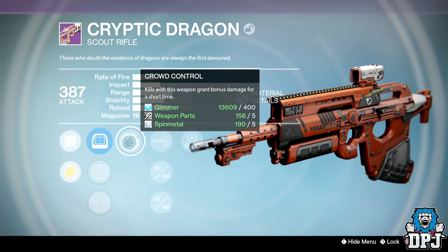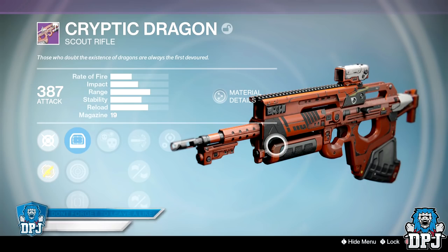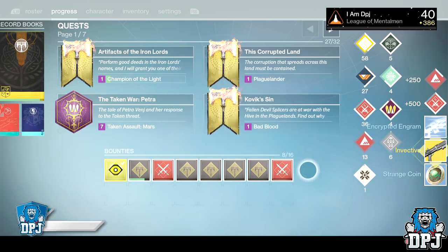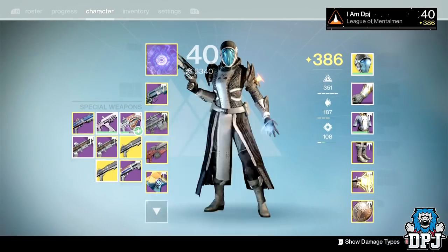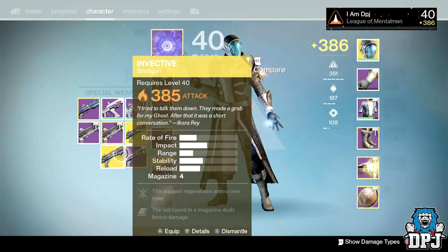I've heard good things about the Cryptic Dragon in PvP, obviously at a distance, because we all know at close range combat is ruled by snipers and shotguns. Moving on to my warlock, I got the exotic shotgun the Invective, dropping at 385 — a weapon I've had many times and already have at 385, so this one is infusion material.